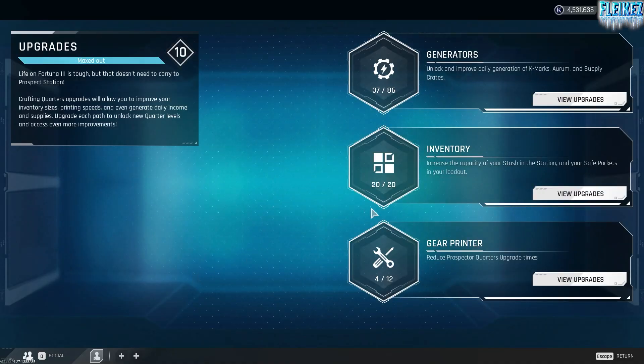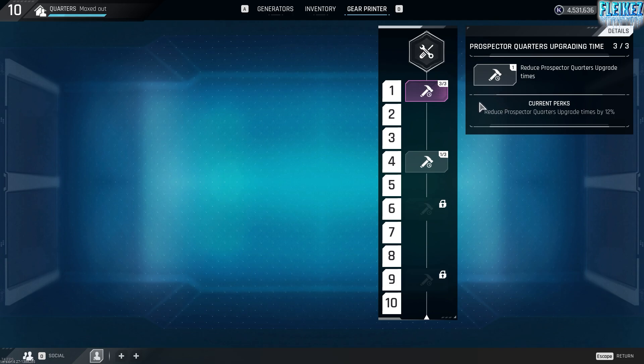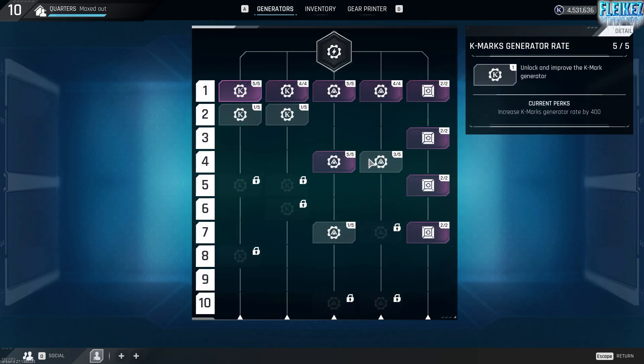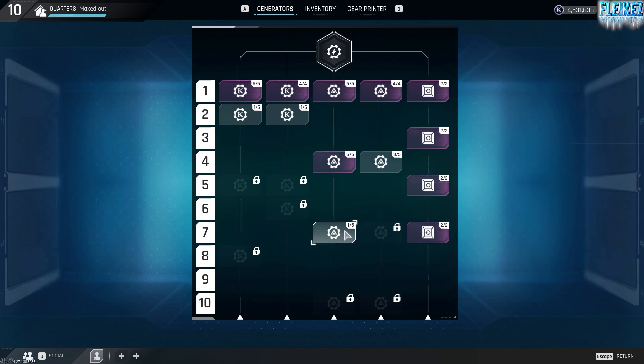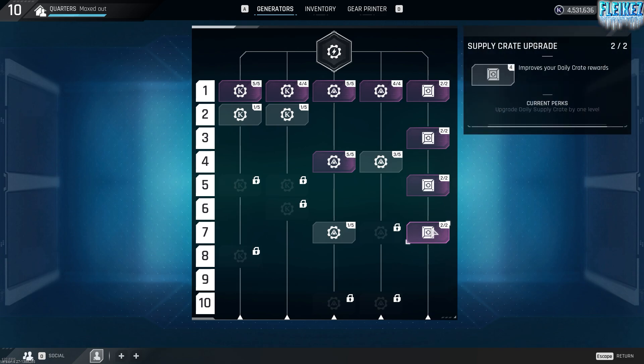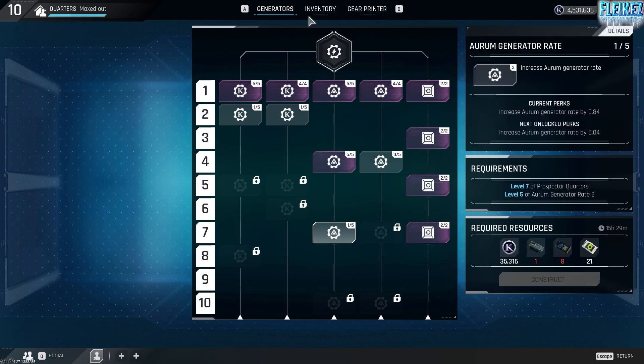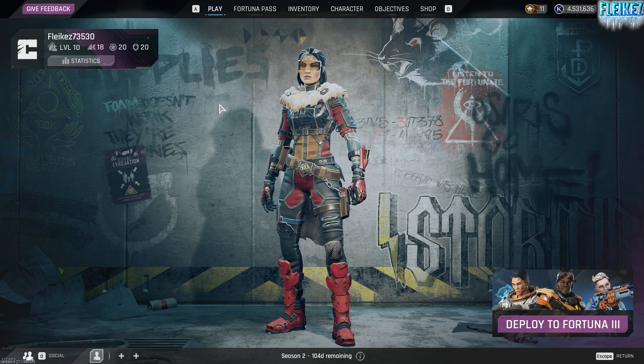First off I wanted to show off my upgrades and my quarters. I'm level 10 quarters, I've got max stash and max pockets. I don't really care much for the gear printer. The only ones I really care about in the quarters is the aurum generator rate. I don't want to do any more of the cap because it's just wasting upgrades, and the supply crates are pretty useless for me. So I'd go for aurum generator rate, max stash, and max pockets.